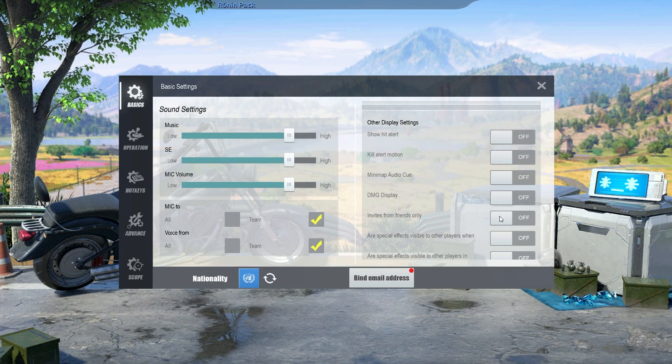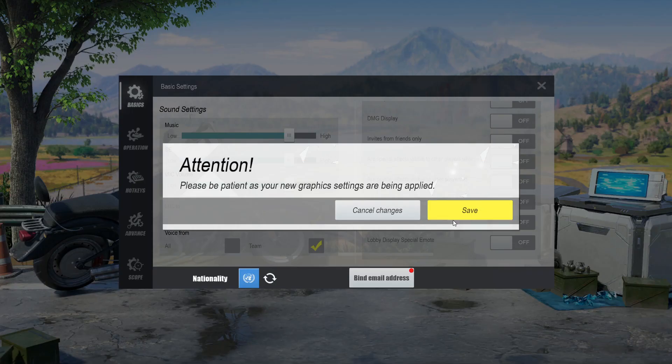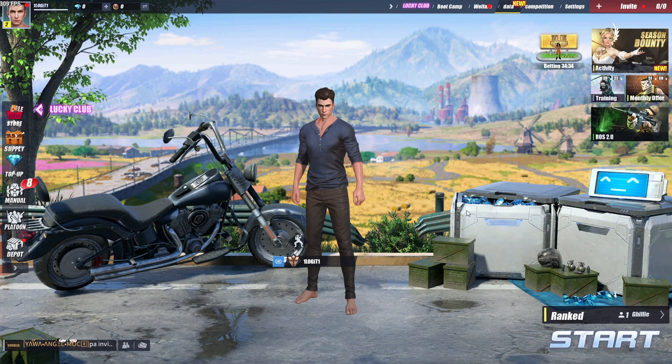Other display settings: show hit alert select off, kill alert motion select off, mini map audio cue select off, DMG display select off, invites from friends only select off, are special effects visible to other players when — select off, are special effects visible to other players in — select off, show relationship in team up select off, pick up list now support scrolling select off.